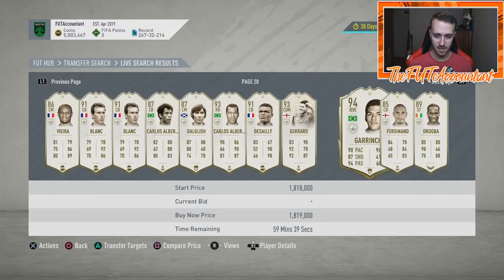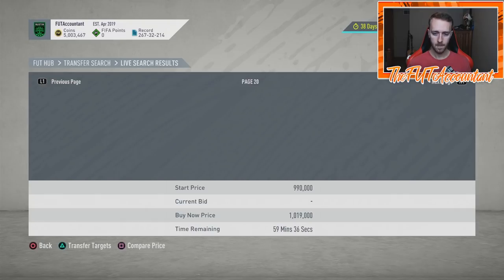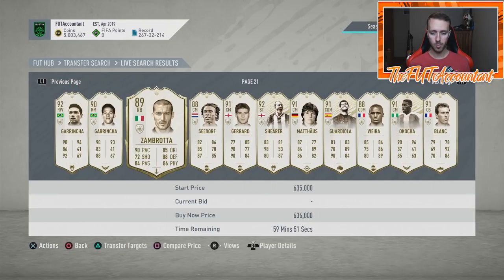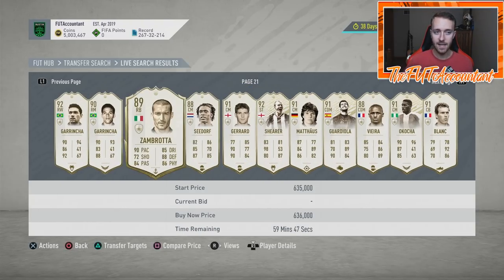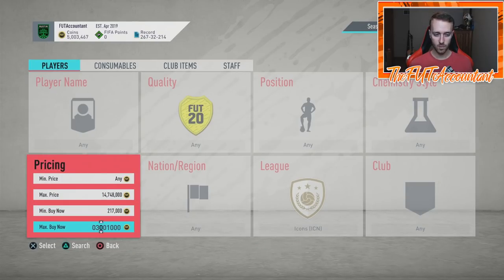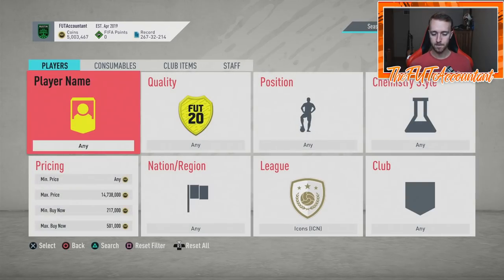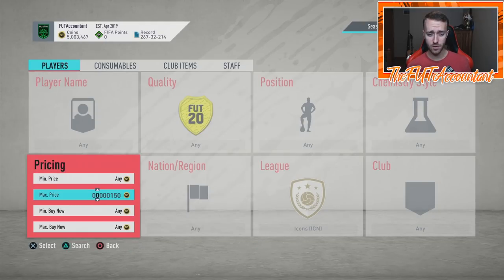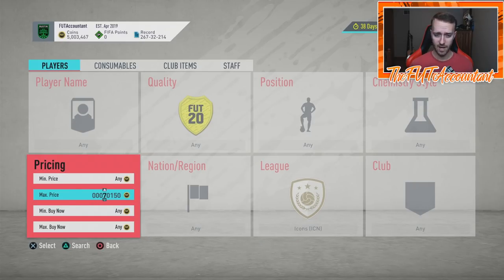815k for Blanc seems pretty cheap. 1.5 million for Stevie G is not the best, 1.8 is not the best either — I'm not seeing any big undercuts at the moment. On a lower budget, say 500,000 coins, you can set a different filter and memorize the cards in that price range. Even at 300,000 coins, anybody can do this budget.